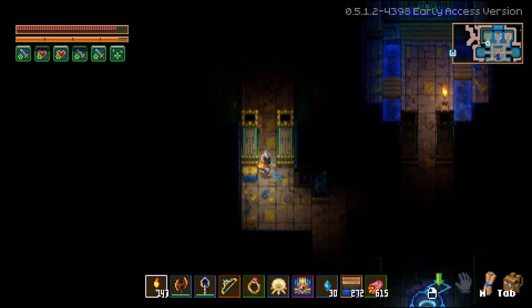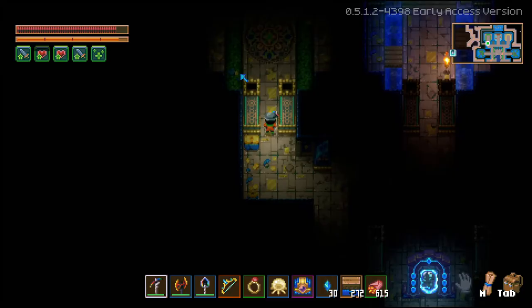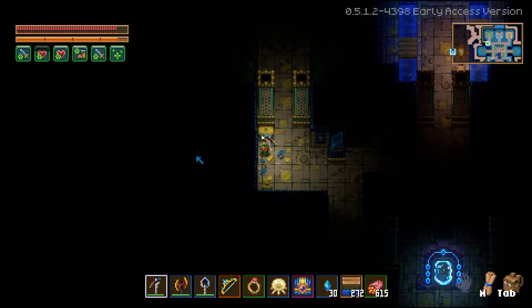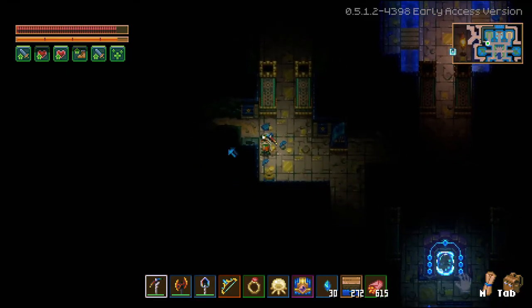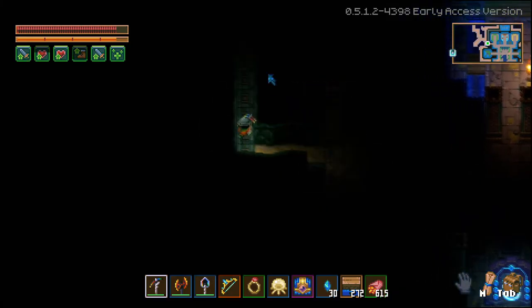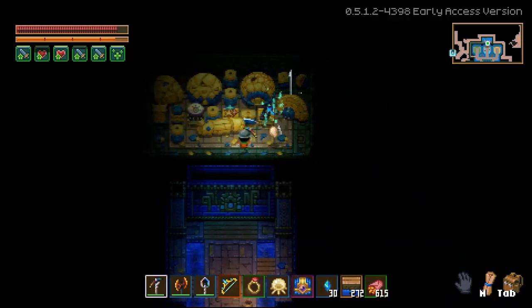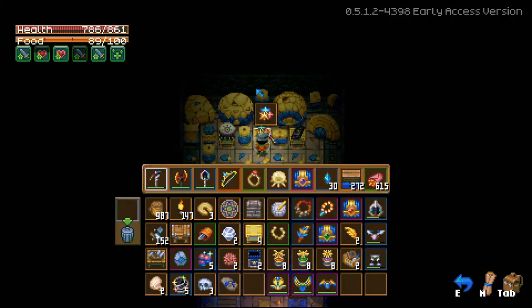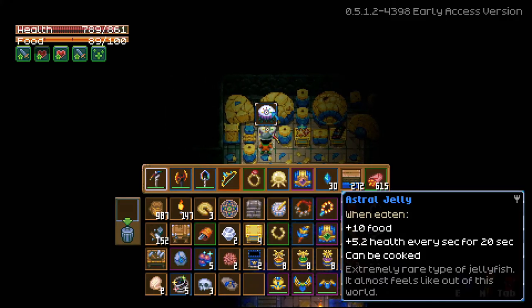Now if you thought that was everything, it actually is not. There is a hidden room right behind the mural — as you can see on the map because I already found it. You'll have to figure out where behind these temple walls there is a hidden passage. And there's a giant loot room with some goodies in it as well, like starlight shards, a galaxite bar, and an astral jelly.